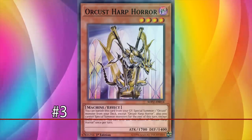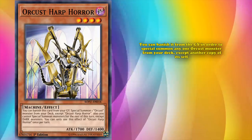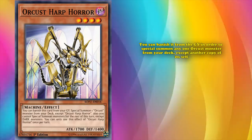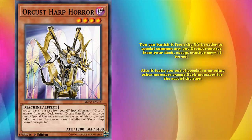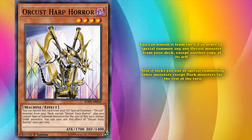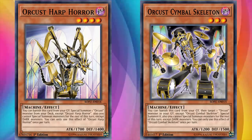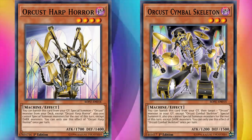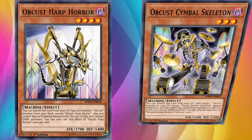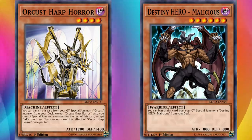At number 3, we have Orcust Harp Horror. This card has the effect where you can banish it from the graveyard in order to special summon any one Orcust monster from your deck, except another copy of itself. And also it locks you out of special summoning other monsters except Dark monsters for the rest of the turn. Technically Orcust Harp Horror is only a plus 1 in advantage, but special summoning monsters from your deck is the best place to special summon monsters from, and being able to do an effect like that from the graveyard is kind of broken. At least Destiny Hero Malicious is limited in the fact that you can only use its effect on other copies of itself.